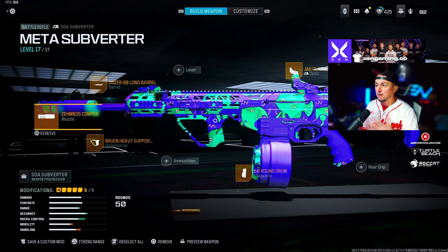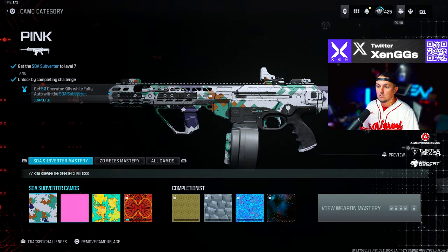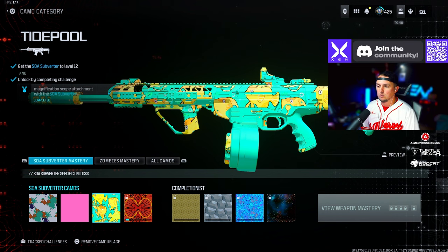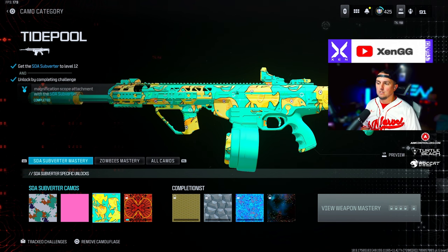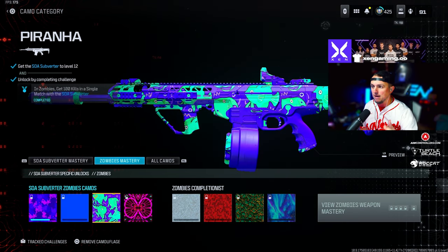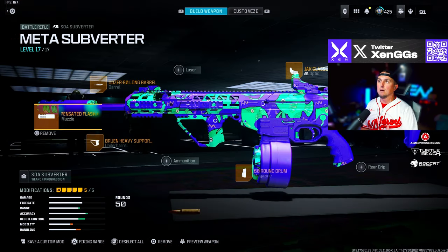If you're wondering about the camos on these weapons, unlock the SOA Subverter, go to your camos, and at level 12 it unlocks a challenge — just 10 operator kills while using a mag scope on the SOA Subverter, very easy in Warzone or multiplayer. The purple camo is from Zombies: just get 100 kills, super simple if you have the weapon maxed out. I got it done in about two minutes.